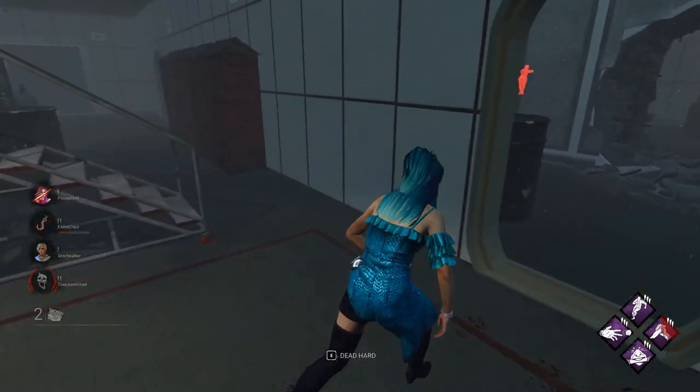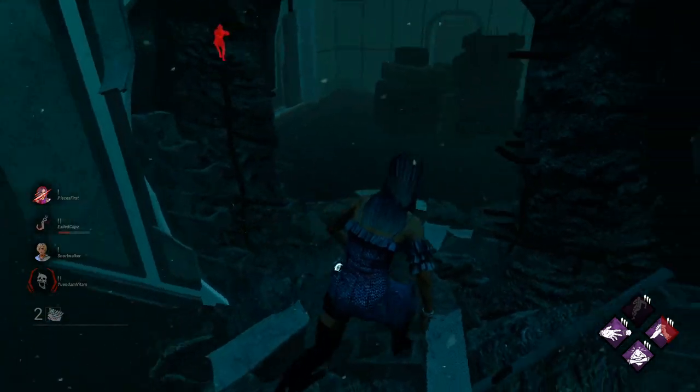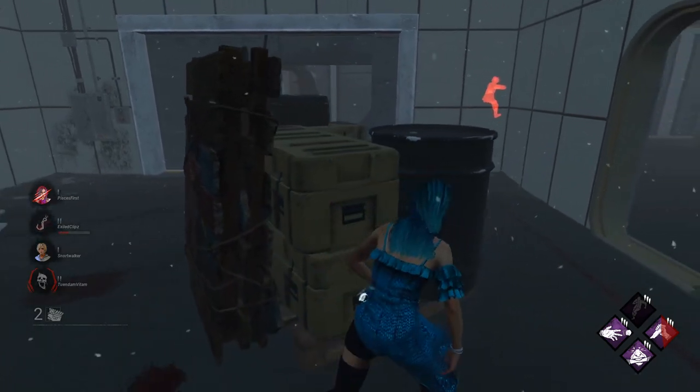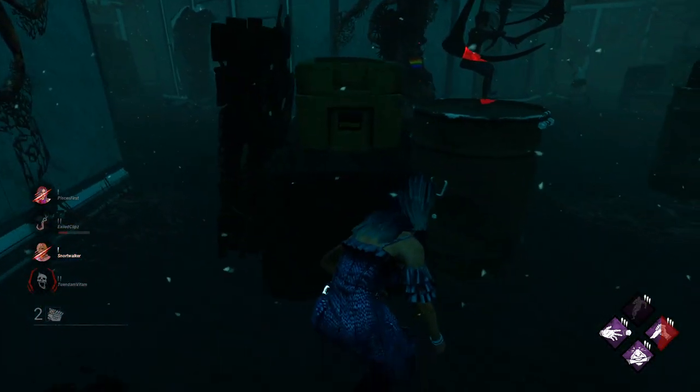Which means she's definitely on Cheryl. I'm trying to get the hook save — if I can save Cheryl at a proper time she would leave the hook. If you're in chase, especially if your teammate's injured and there's only three of you, get away from the hook as soon as possible so your teammate has some space to save. Patrolling the hook like that is very dangerous.